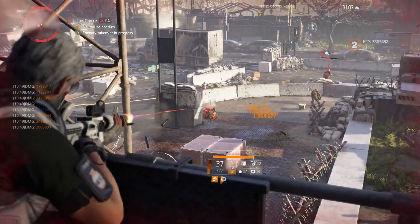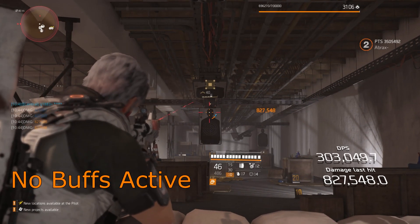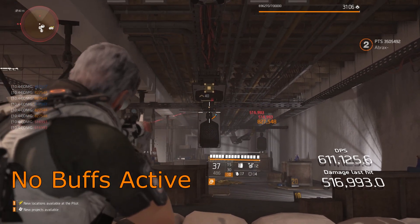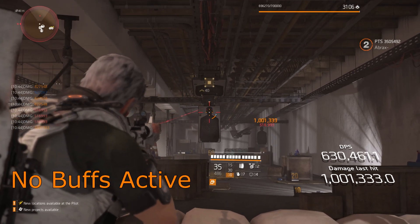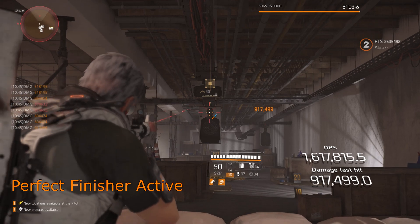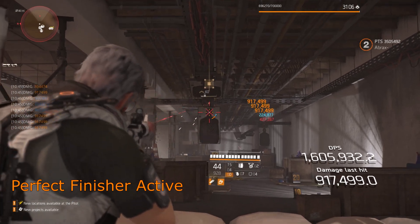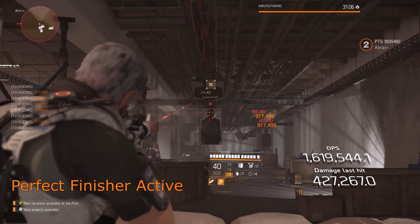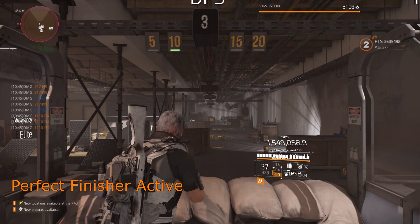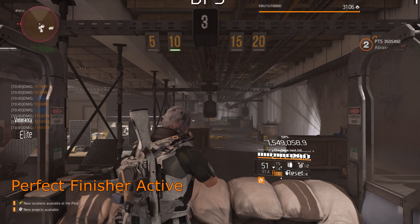As a quick baseline, a headshot crit without using a sidearm for a buff is hitting for 827k on armor and about 1 million on health. Using the Orbit to proc Perfect Finisher, giving a wasted 35% crit chance but a wanted 40% crit damage buff, gives a crit headshot on armor at 917k and health at 1,110,000.